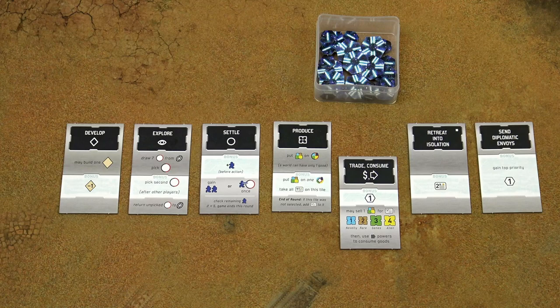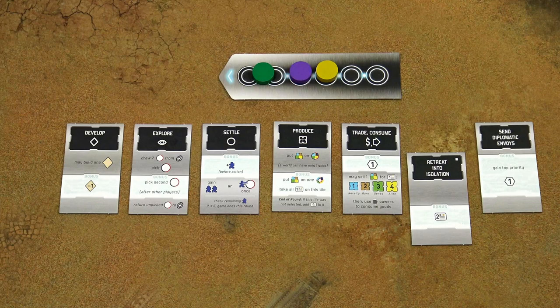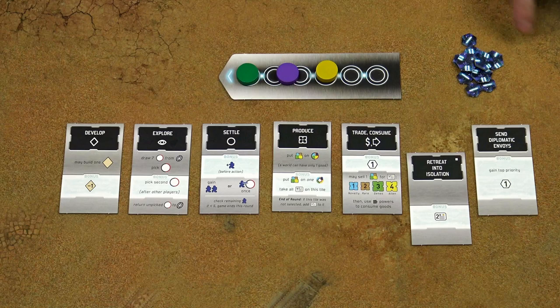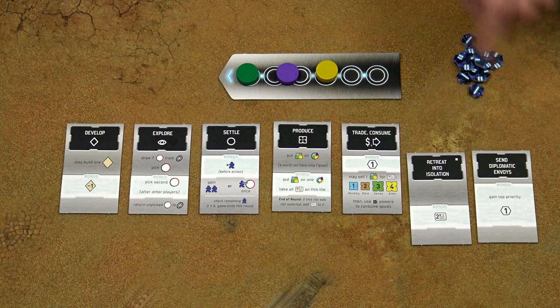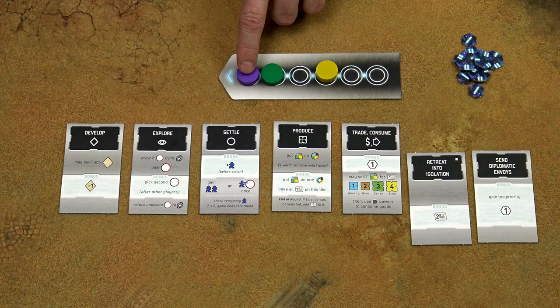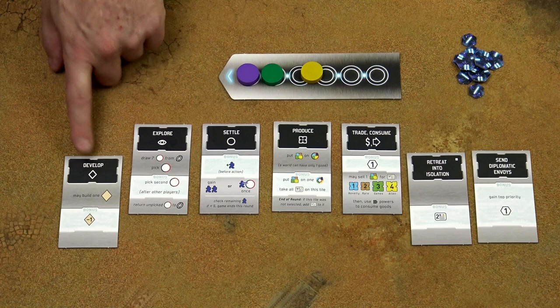When a player selects the send diplomatic envoys action, he will gain the top priority and in addition one victory point token. Gaining the top priority means that the player's disc will slide to the front position of the priority track, moving everyone else back one spot. The new player order is effective immediately, which means if the next player would choose another action, he would do that action first, then the purple player and then the green player.